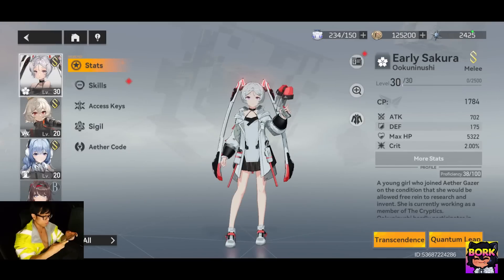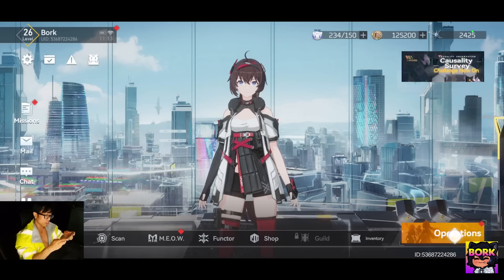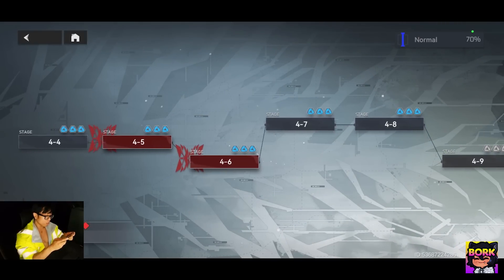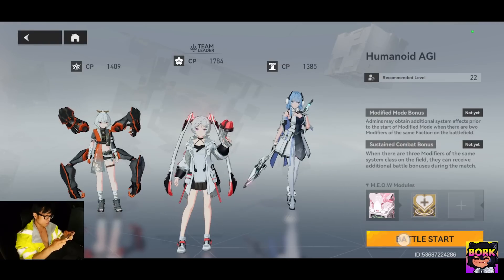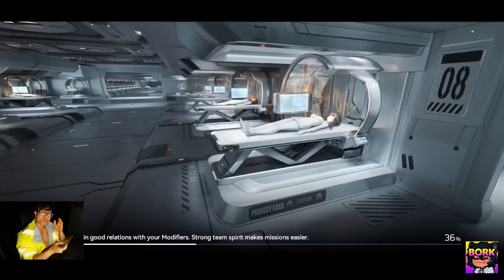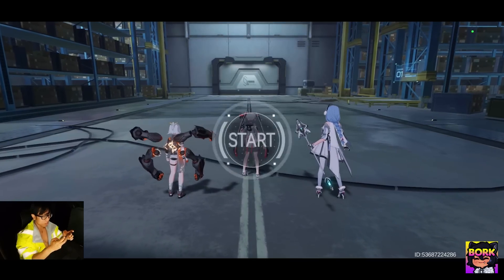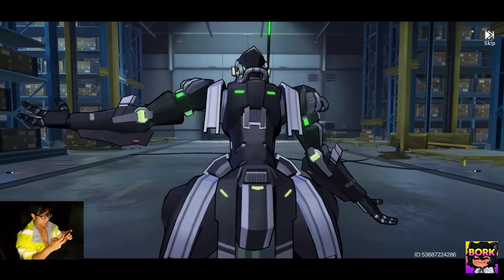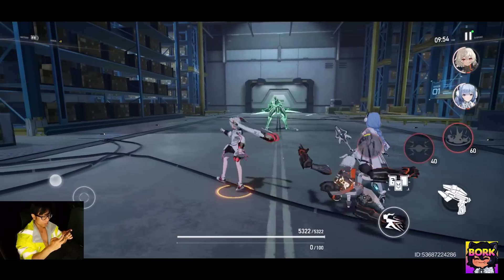Let's jump right into the combat so you guys can see what this is all about. We've talked about the waifus — the most important part to any gacha game, in my opinion, how collectible. We're going to be going into stage 4-6, it's going to be a boss stage. Our lineups are Okuninushi, Asura, and the blue-haired waifu Poseidon. Visually, I love this game. This is going to be the boss doing a robot dance of sorts.